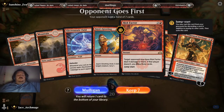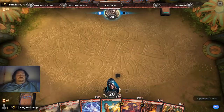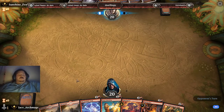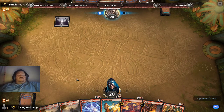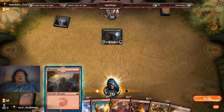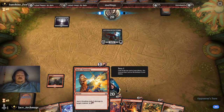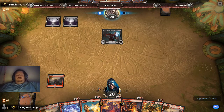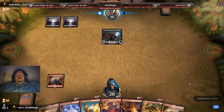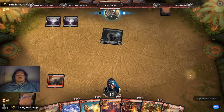We have Slaying Fire, Risk Factor, Jaya's Greeting, Electrostatic Field in hand. Okay, got a Swamp — looks like it's going to be one of the vampire decks. I'm going to kill that probably with my Jaya's Greeting. I don't really want to waste a good burn spell on a 1/1, but if I play a creature I know exactly what's going to happen.